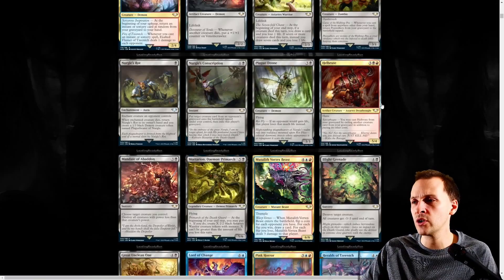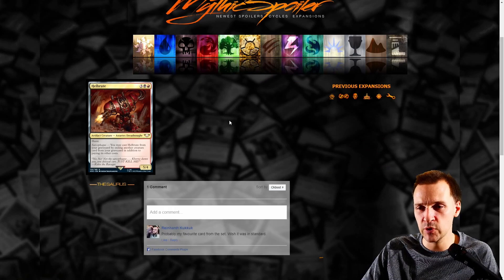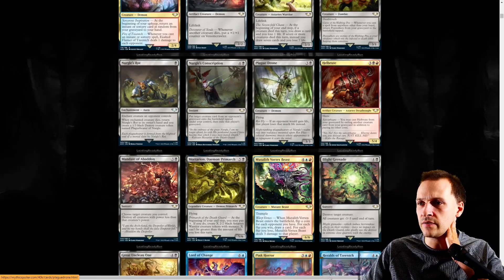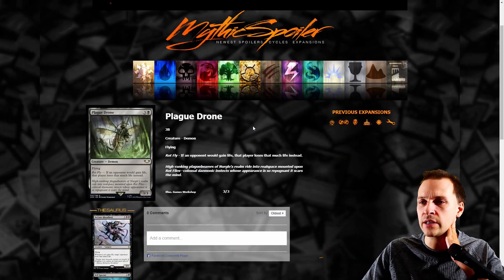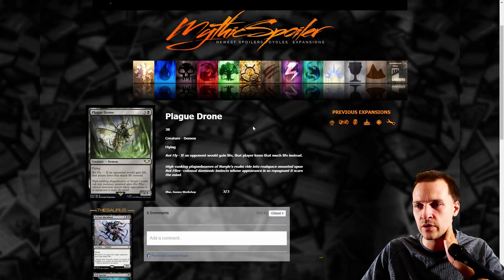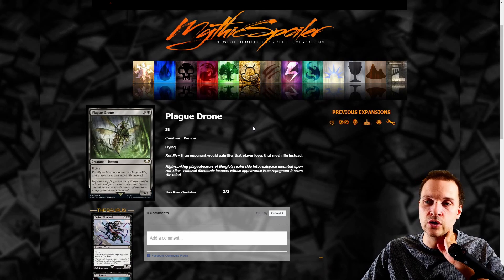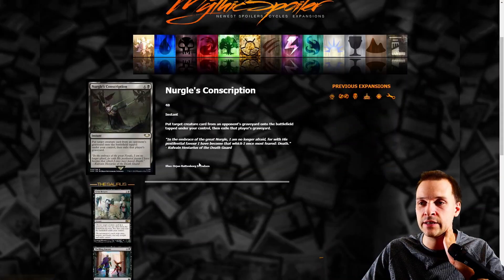Hellbrute — cool, we can cast it from a graveyard. Chaos Demonic Engine, Astartes Dreadnought Artifact Creature. I like it but it's not good. This set doesn't feel that good — there have been maybe two commanders so far. If an opponent would gain life, that player loses that much life instead — that's good but too expensive and not good enough. This entire set is very expensive.